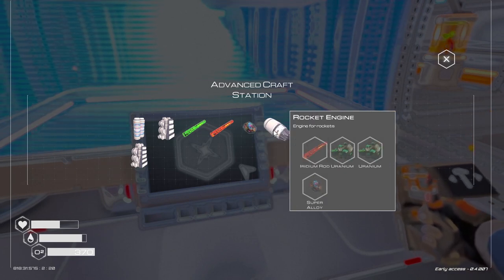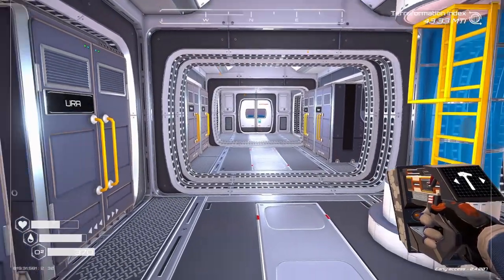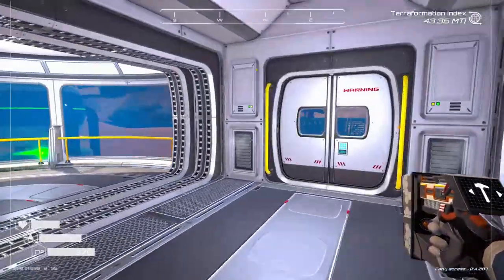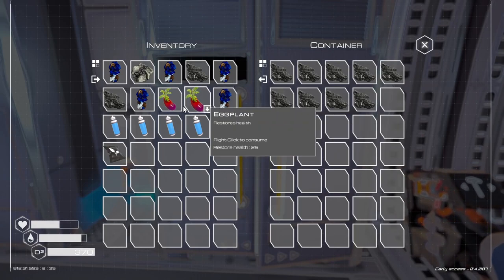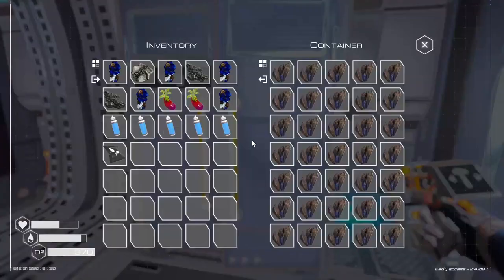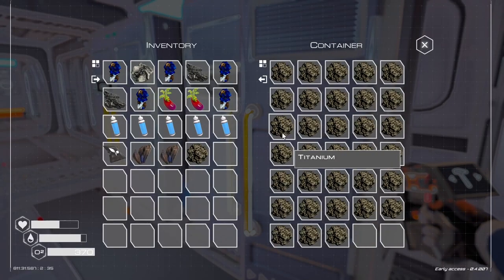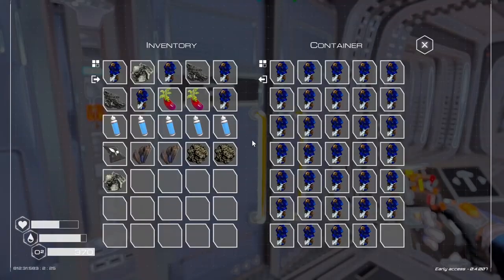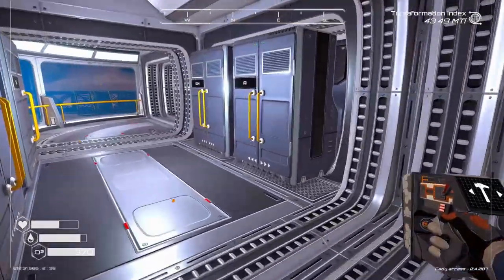We need 2 uranium and a super alloy. So let's make super alloy first. We need basically 2 of each mineral. I've got 2 of those, 2 of those — 2 ready. And 2 aluminum. I'm hoping this gets me 2 super alloys.